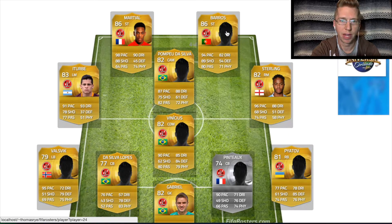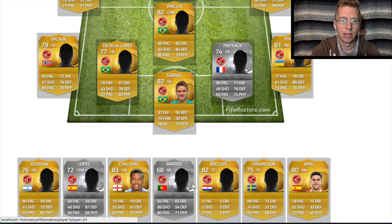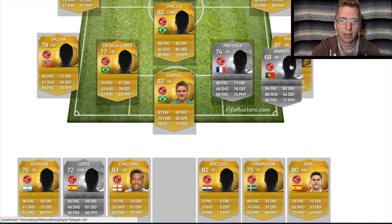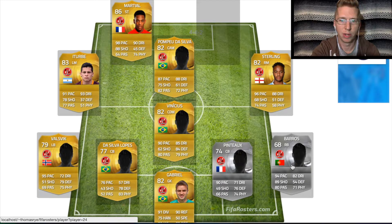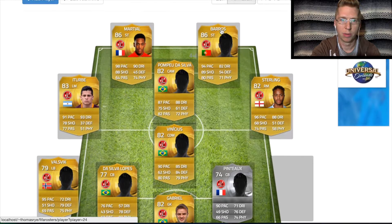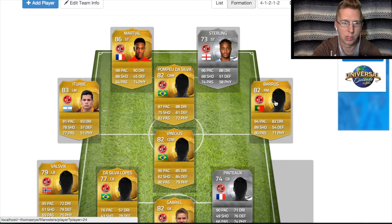Barros — you might notice this guy is the same one from the FIFA Rosters homepage. He's originally a right back. Let me just drag him down here because it's the easiest way to show. Obviously I don't want to play him at left back because he's only a 68 — he's got this low defense. But I started playing him at striker — amazing. And he actually plays pretty well on the wide midfield positions as well.